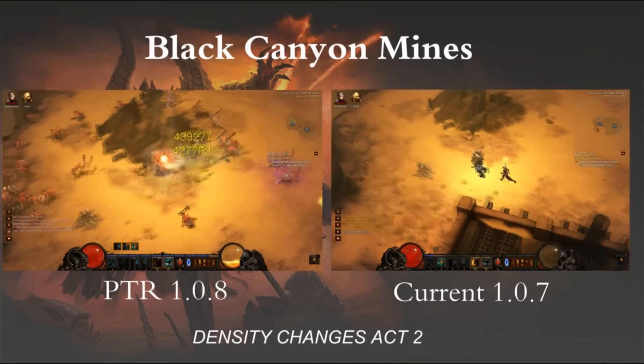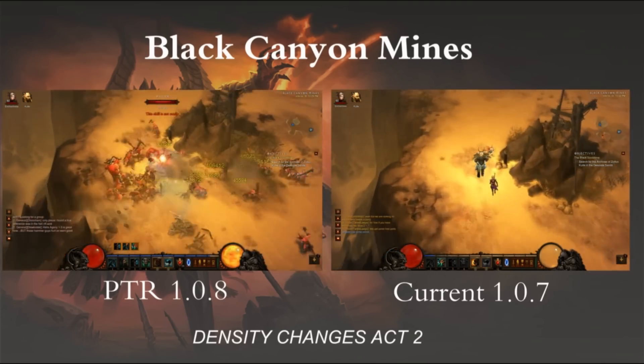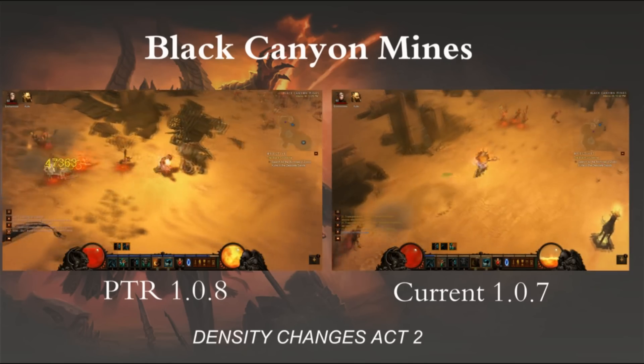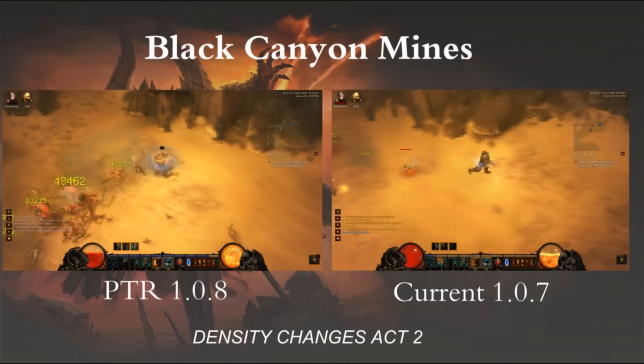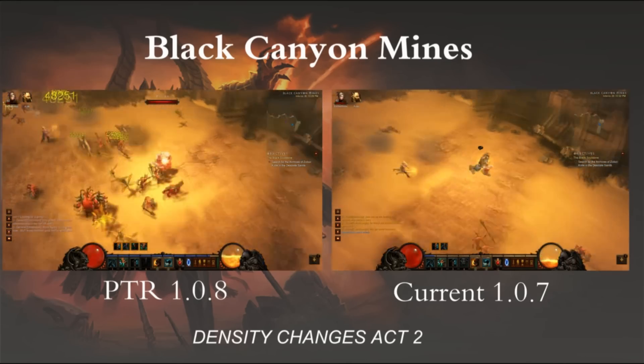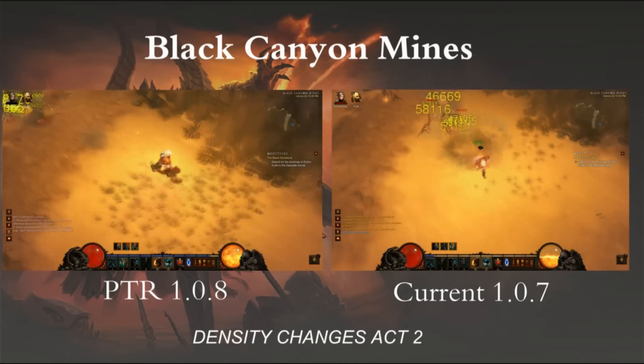Now here on Black Canyon Mines, as soon as I start out, right there there's mobs. On the current 1.07, look how long it took me to actually find a little pack — almost the whole way up around the top. 1.08 is so much better.